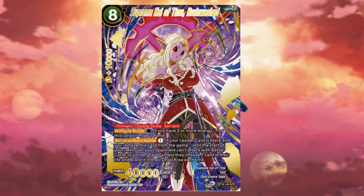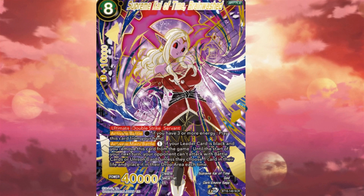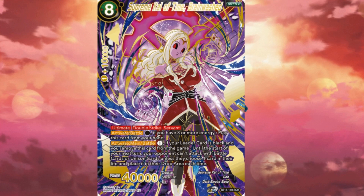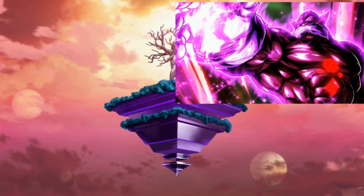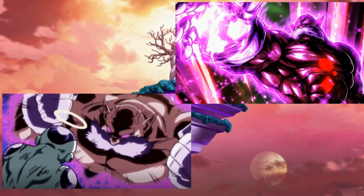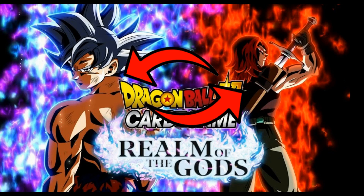The second Secret Rare is yet another Xenoverse character. While she is a waifu and she does look great on the card, I do not agree with this selection. I feel like Toppo from the Tournament of Power would have been a much better choice, or maybe the two guys on the box art would have been an obvious no-brainer choice as well.